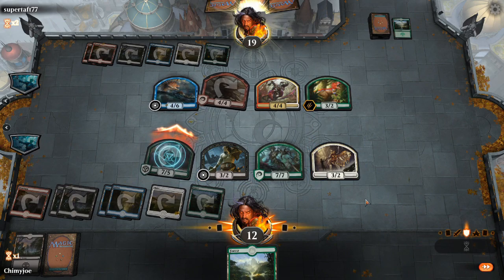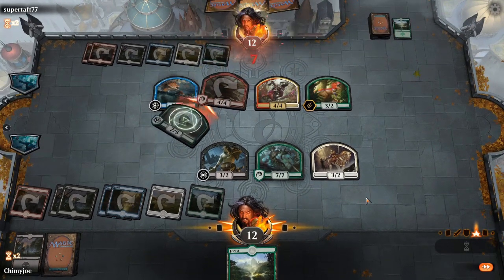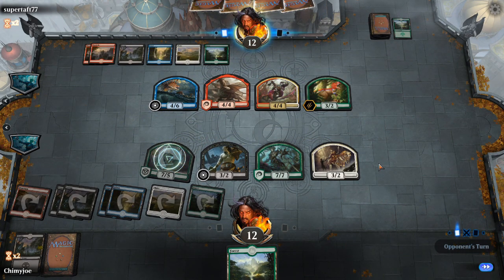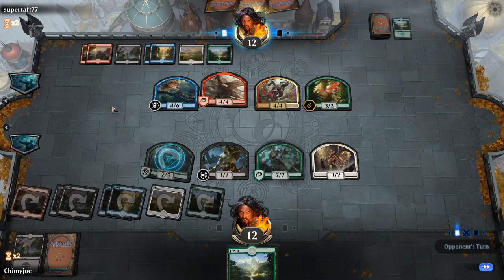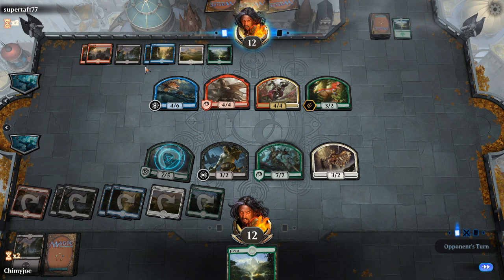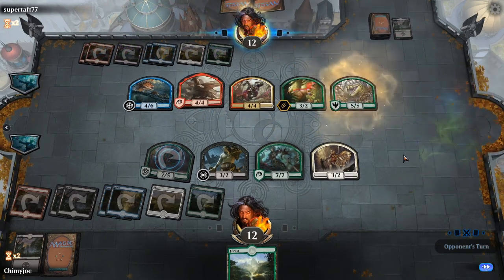I will attack in with this because I need to put some pressure. Now we're even. There's the blue source, and he can make that unblockable and swing in for eight. Takes seven - one, two, three, four, five, six, seven. Takes all of his mana to swing in unblockable for eight. However, we have a guaranteed seven.